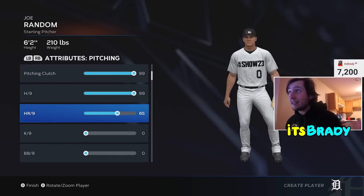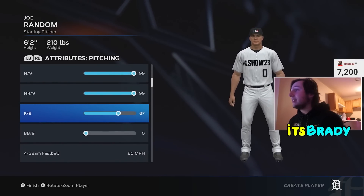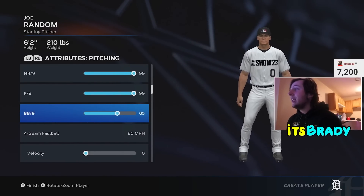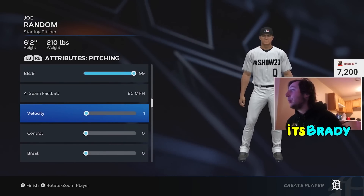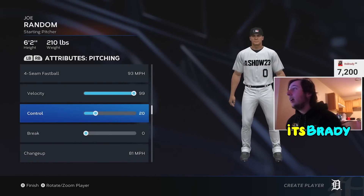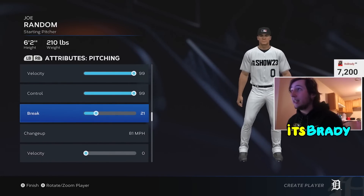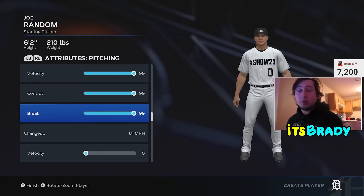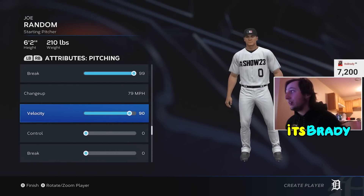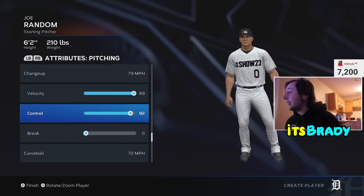You're creating an absolute amazing pitcher that's completely maxed out in all his stats. What's going to be so good about this method is that you're going to be pitching against Double-A and Single-A teams, getting a lot of strikeouts on the easiest difficulty and getting tons of XP per strikeout. As far as pitches go, I would just max out a couple. We're just doing fastballs in this tutorial so you don't have to worry about adding a third pitch.